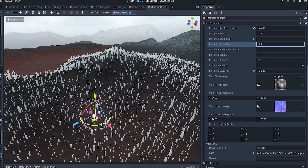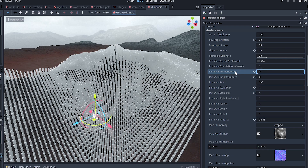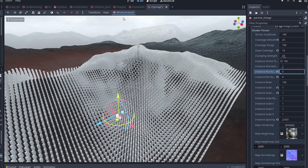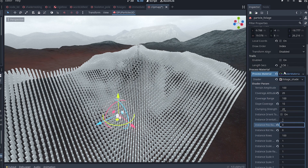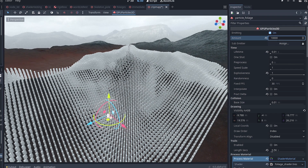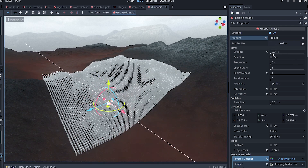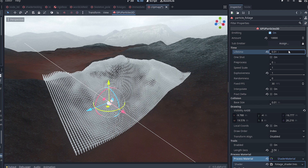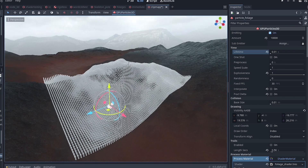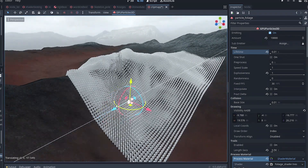A few ground rules to begin with. The shader is to be used on a GPU Particles 3D node inside a process material. The amount setting is kind of obvious — it's how many instances we're going to have; I've got 10,000. Lifetime is how quickly you want your particles to respawn. If you set it to a minimum, which is equivalent to 10 milliseconds, they will respawn in almost real time as you move the node around the scene. In an actual game, it will depend on how fast your grass field is and how fast your player is moving.